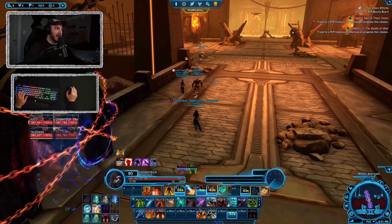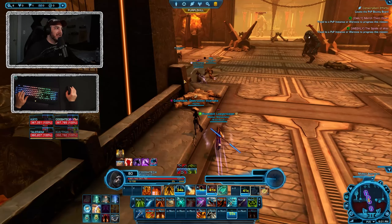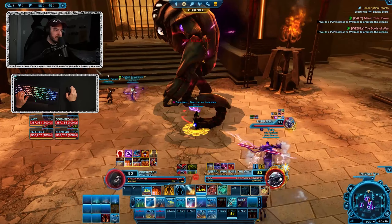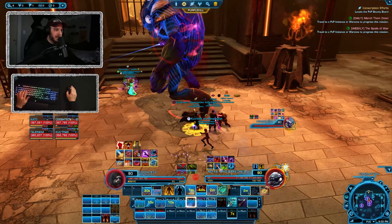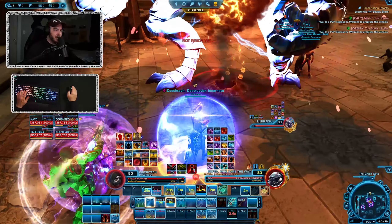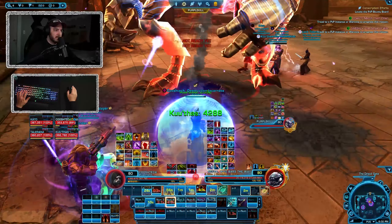The tank that didn't turn said that was their bad - got lost in the sauce. I've been there. Proctinus rail shot. Stack on the boss for extra damage. Drop thread.